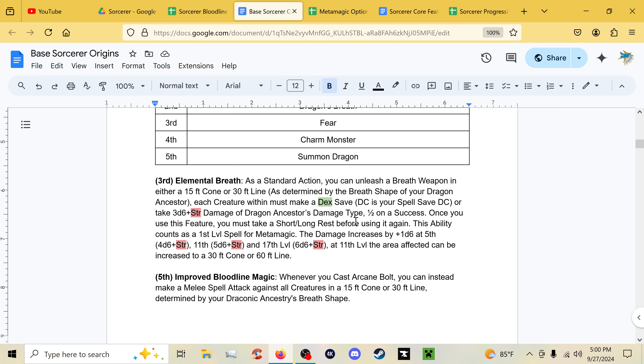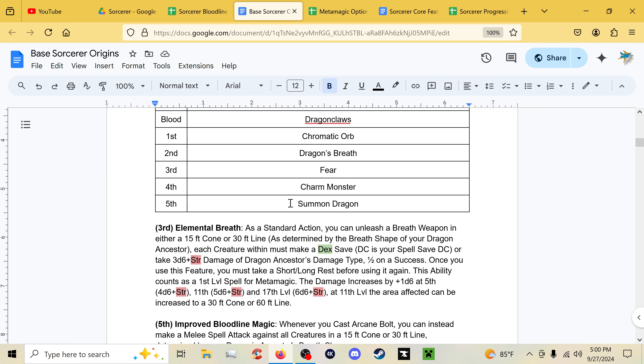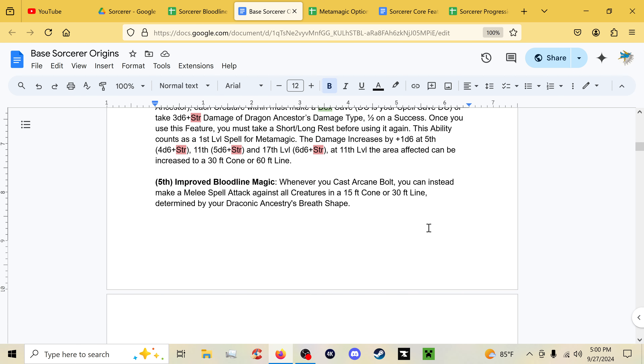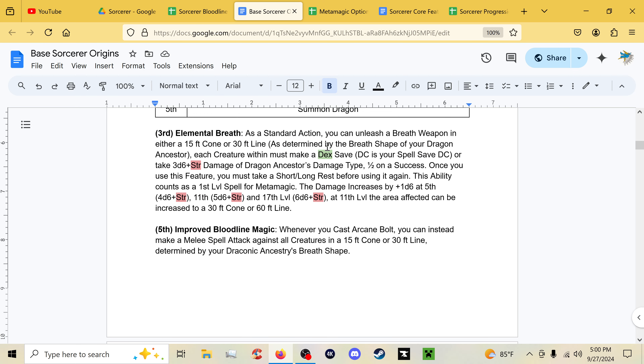Elemental Breath at third level is a new ability. As a standard action you can unleash your breath weapon in either a 15-foot cone or 30-foot line, as determined by your draconic ancestor's breath weapon shape. Each creature inside must make a Dex save against your spell save DC or take 3d6 plus Strength damage of the ancestry type, or half on a success. You can use it once per short or long rest. This counts as a first-rank spell for metamagic, so you can pull shenanigans like using Heightened Spell with it.